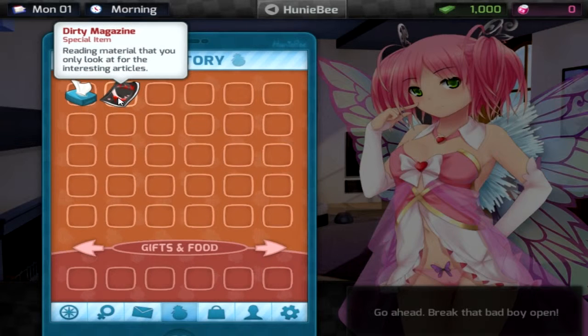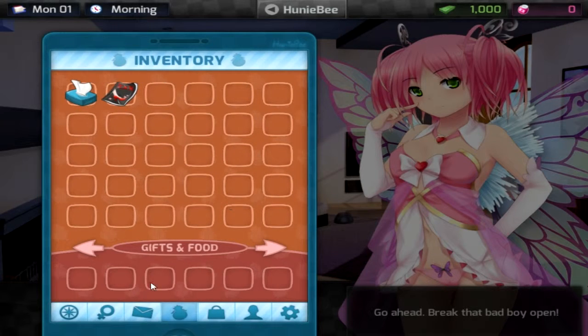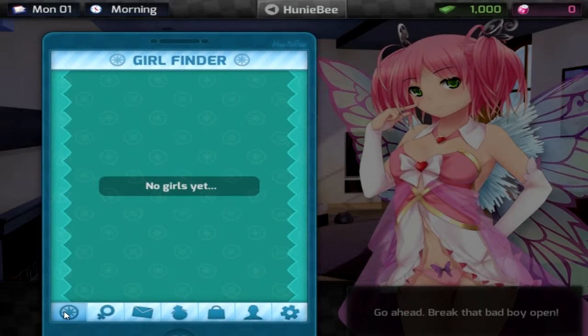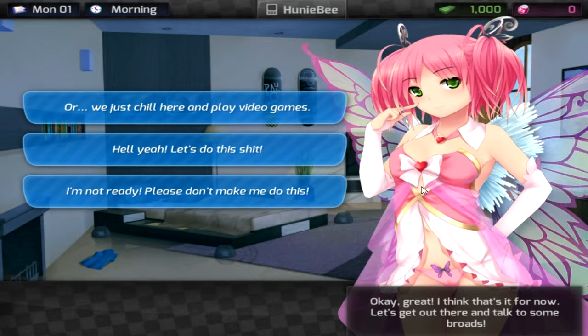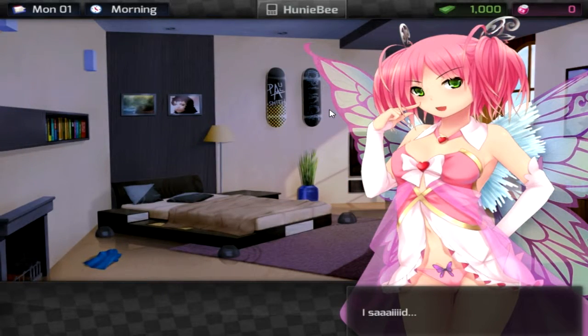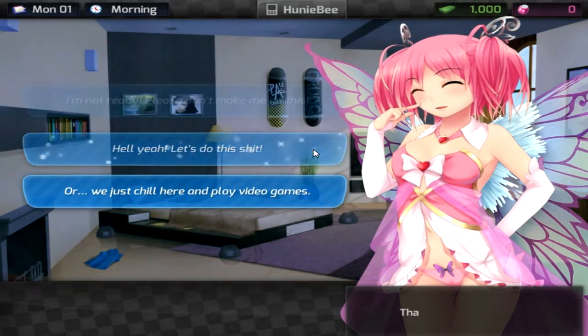I have a dirty magazine — wait, a situation... okay. This is pretty much my phone book agenda thing — it's empty. And what is this? Girl finder! All right. Let's get out there and talk to some girls! Let's do this! Well... please don't make me do this. We could just chill here and play video games. No — let's go talk to some girls! Okay, okay, let's do this — that's what I like to hear.